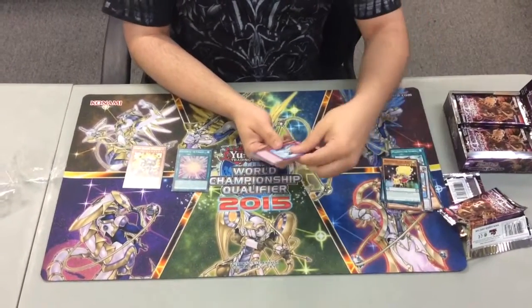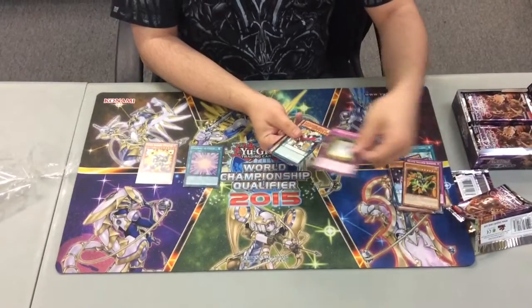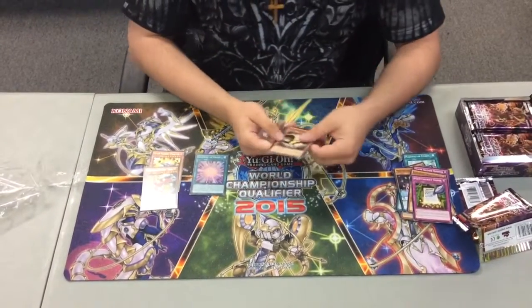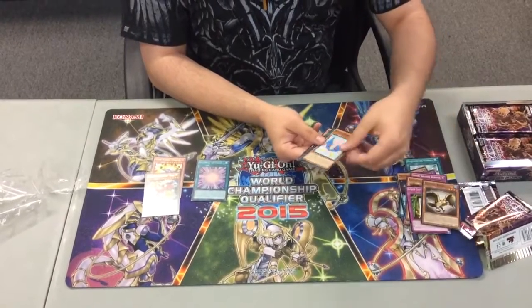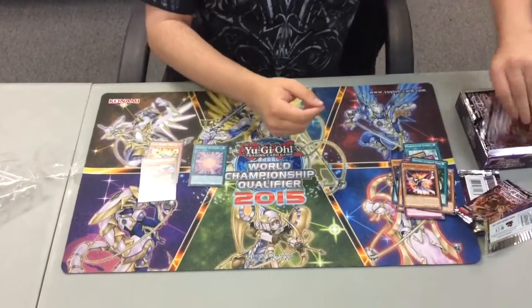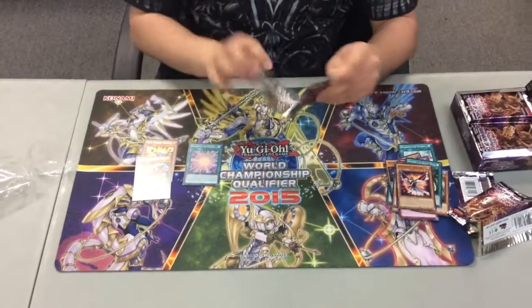Pack two: Magispector QB, Super Soldier Rebirth, Raid Raptor Wild Vulture, DD Contract Change, Magispector Unicorn Corrine, Gradle Eagle, Fluffle Wings, Raid Raptor's Ultimate Maze, and Raid Raptor's Skull Eagle. Pulling those Raid Raptor cards — I really need them because I am planning on eventually building the Raid Raptors.